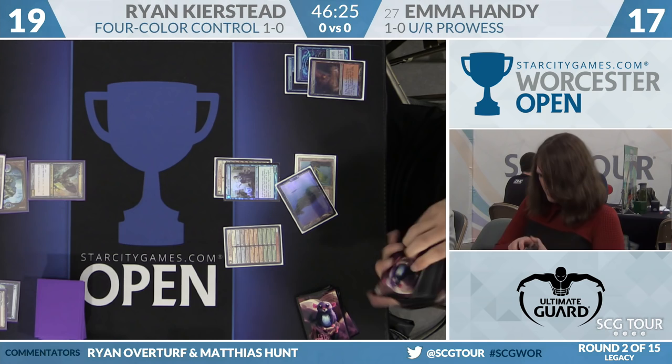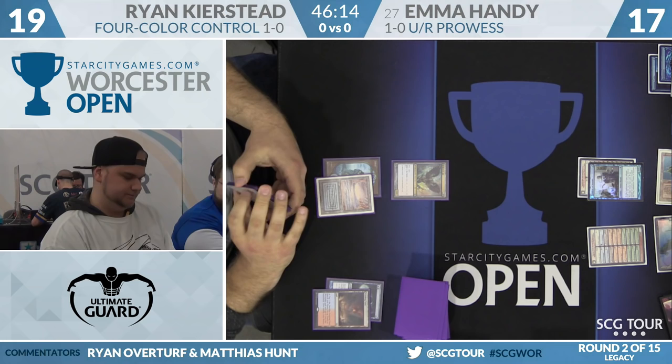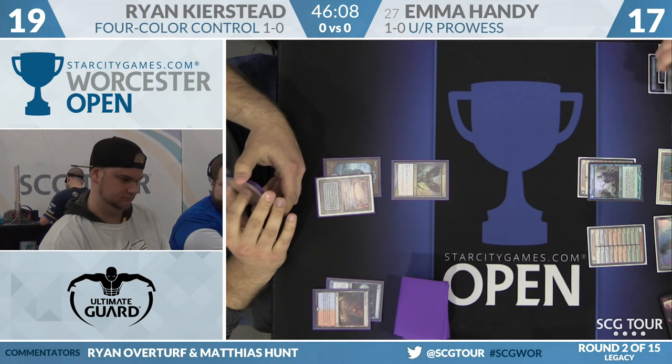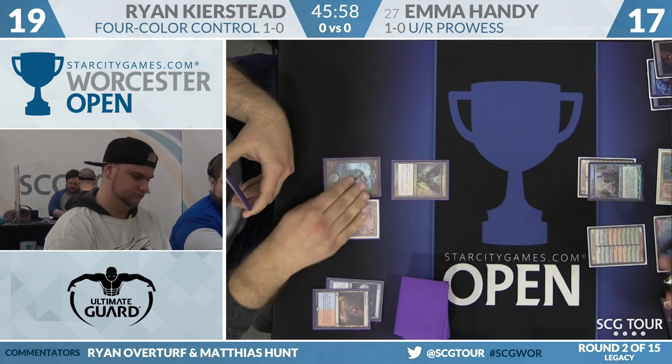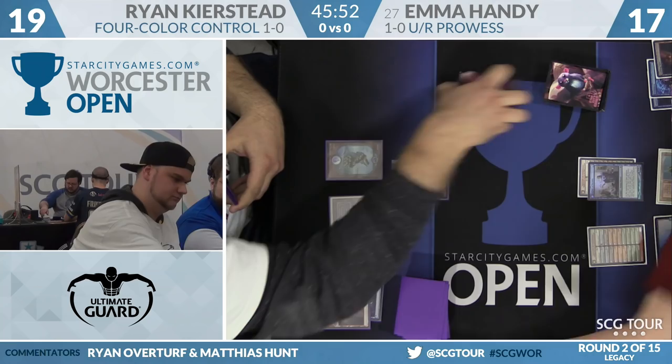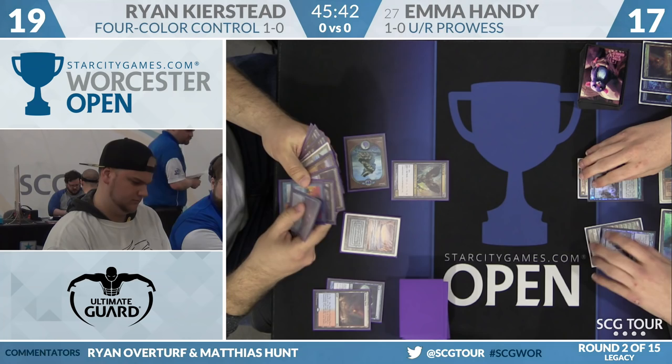Despite brainstorming, the top of the deck is still unknown. Emma has written about this deck a couple of times, so Ryan should be clued in to the fact that she's on Price of Progress — Volcanic Island and two basic islands certainly suggest that card abstractly. I like that Emma is not trying to set up these Delvers. Once she knows about Ryan's hand, these things are not good for much damage. They're going to get pushed away or trade with the Strix.